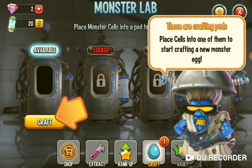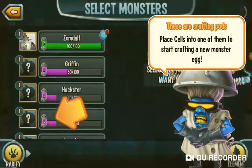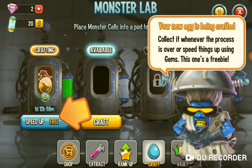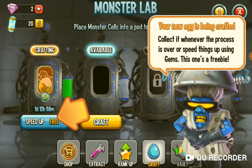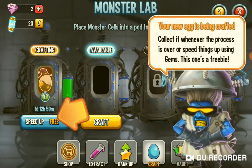Here — these are crafting pods. Place cells into them to start crafting a new monster egg. Woooo! Zom-dalf. It's like Pandalf, but a zombie. Craft this sucker! Your egg is now being crafted. Collect it whenever the process is over, or speed things up using gems. This one is free...